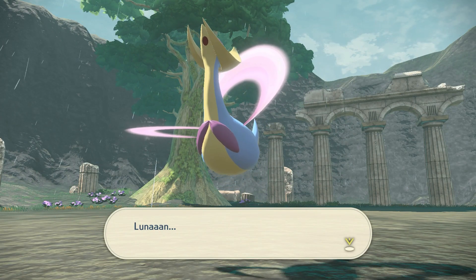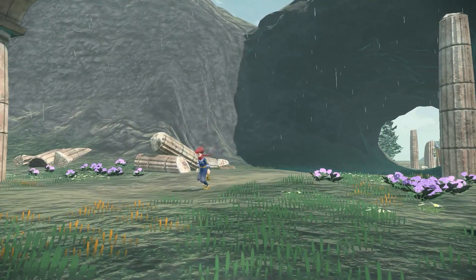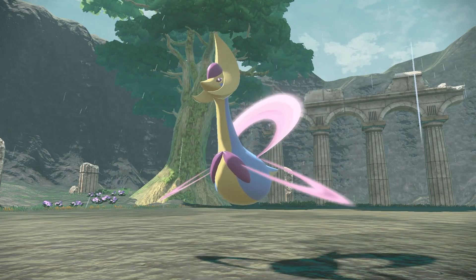Next up is Cresselia. For this one, just follow the quest The Plate of Moonview Arena. For this quest, you'll face Cresselia in the same place you faced the Noble Electrode in the story. However, this one has a weird twist of its own.